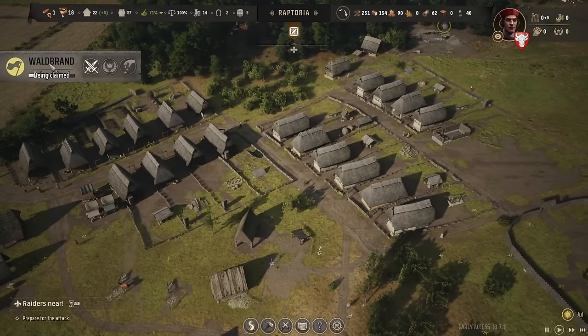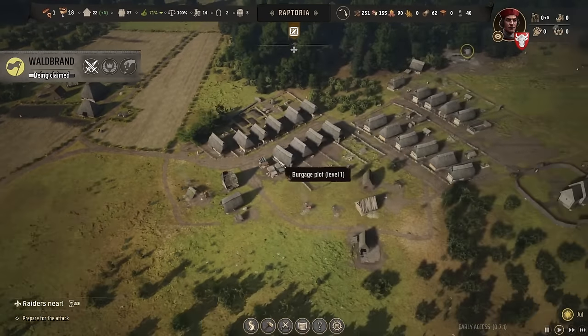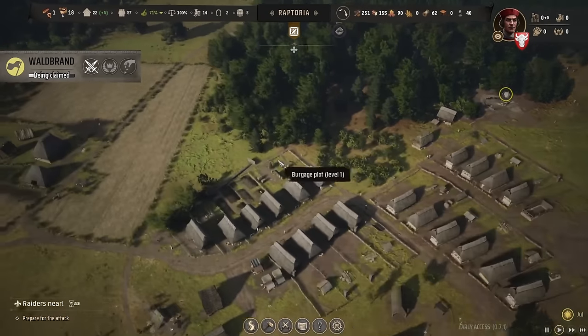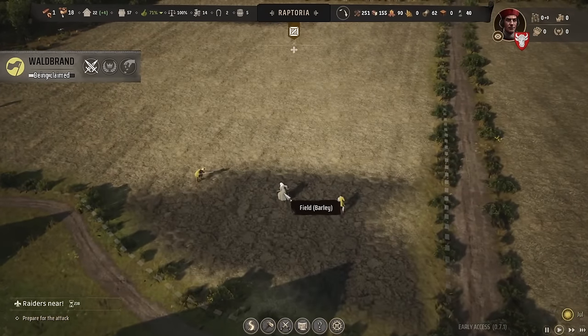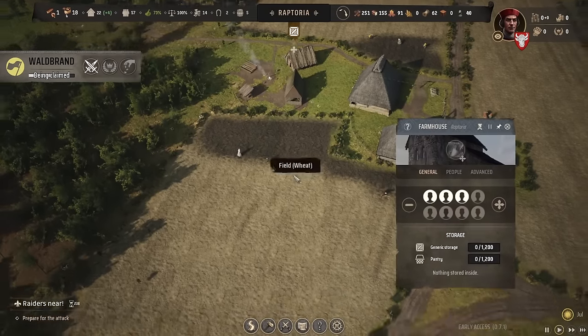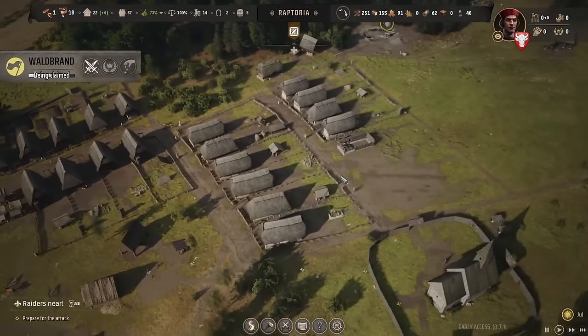That enemy army actually has a timer while claiming Waldbrand — I notice there's a loading bar behind the text. I think maybe something like the moving arrow capture indicator from games like Call of Duty or Battlefield would convey that information better, especially showing the percentage so if you've sent troops you know when to give orders. The farm is working! We've assigned three families there — not just individual people, so a whole group works the job. I always say 'assign a person' but it's a whole family effort.